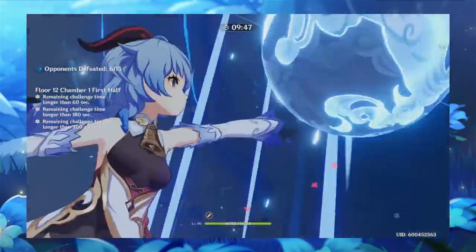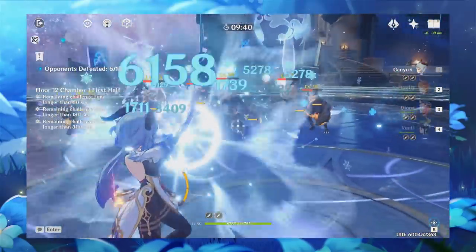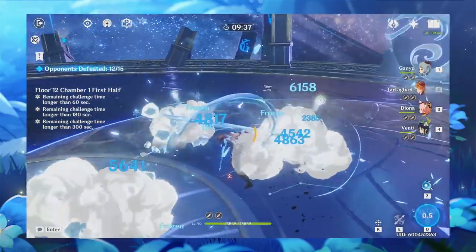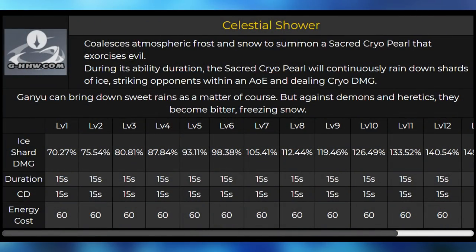Moving on to Ganyu's elemental burst, it creates an AoE which constantly rains down ice shards toward enemies over 15 seconds, with a cooldown of 15 seconds. If you can get enough energy, you can consistently spam this for more damage. Ganyu's burst targeting is not random — similar to Albedo's, it consists of several volleys, trying to hit one shard per enemy for up to six enemies. If there aren't enough enemies within the field, it randomly picks targets. Condensing enemies in one place can stack damage quickly in a squared fashion.